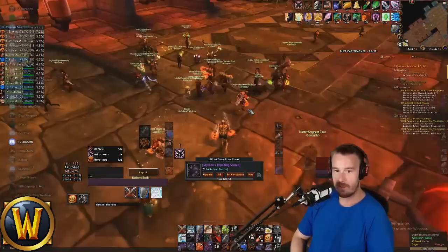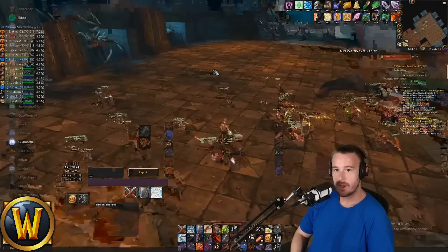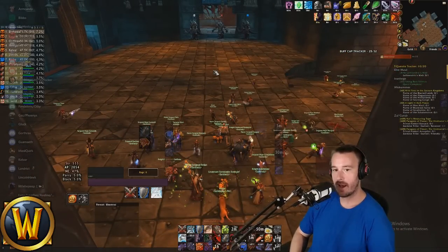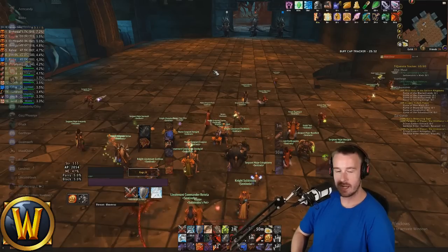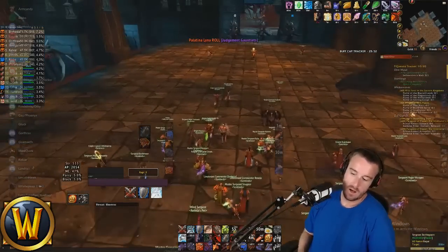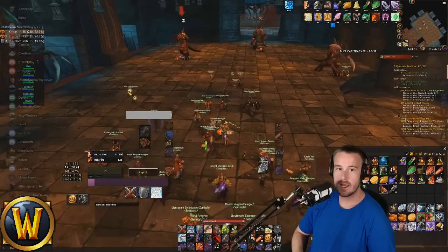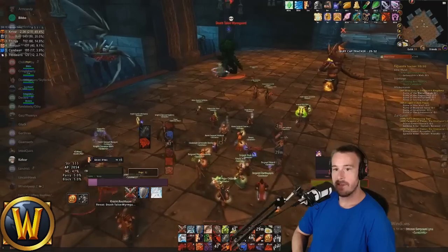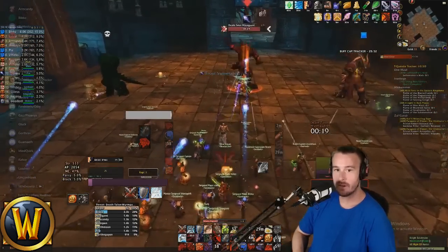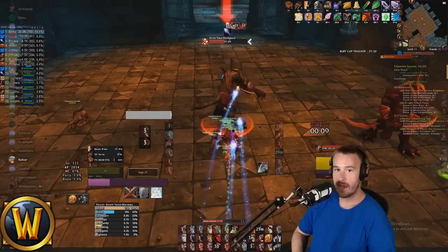Death Wish was supposed to pop at 56% on Flamegor but it was still on cooldown at 50% and didn't come off until 48%. It's important to have something on your screen — a WeakAura or LVU bars — showing you that Death Wish is now off cooldown in one second so you can pop it immediately, even if it's not at the ideal time. On this trash before Chromaggus, be very careful — tanks will start spinning, and if your tank has a Thunderfury or two-hander out they can be very deadly. I'm just going to be a ranged warrior and stay back.